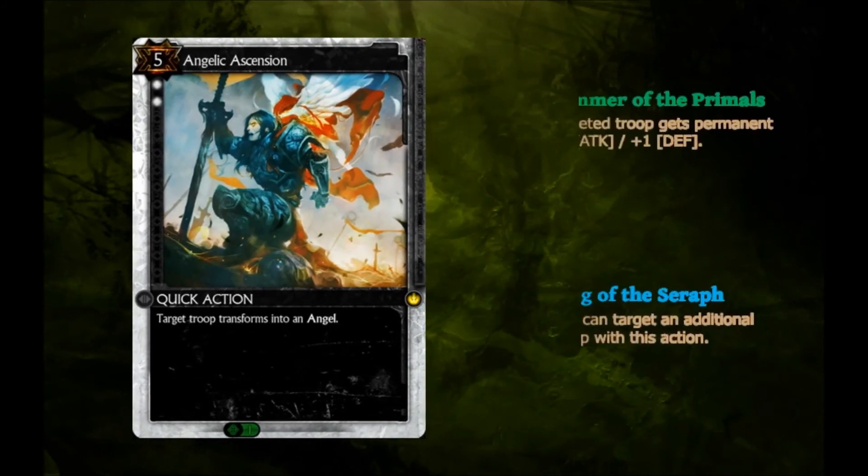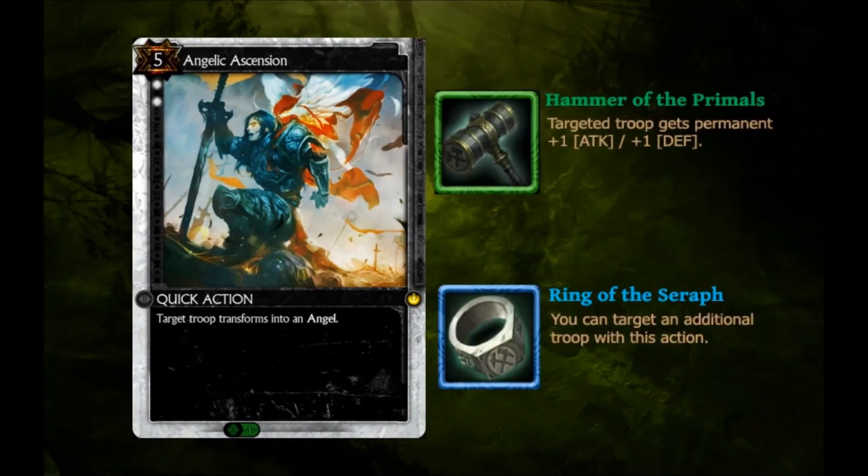Looking at PvE, the weapon provides a targeted troop with a plus one attack and defense, making your angel a 5-5 flyer as permanent bonuses carry over during transformation. The trinket allows two troops to be targeted. While netting two angels with one card is okay, you'd still have to have two troops in play to take advantage of this.